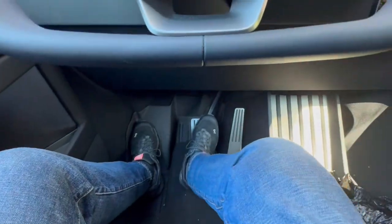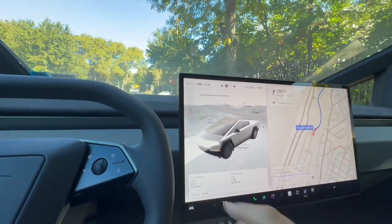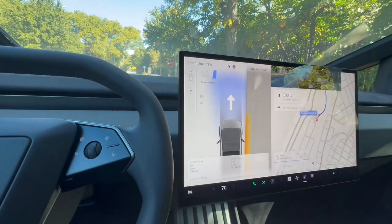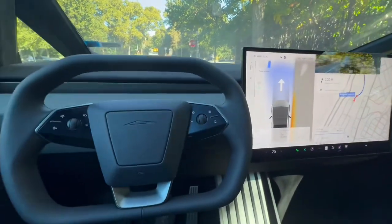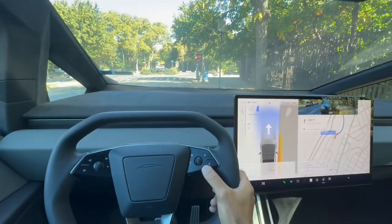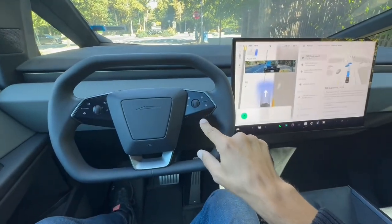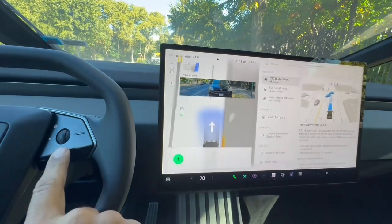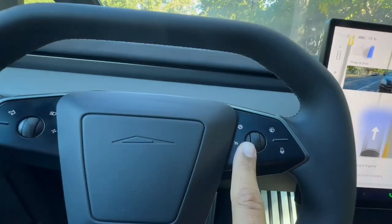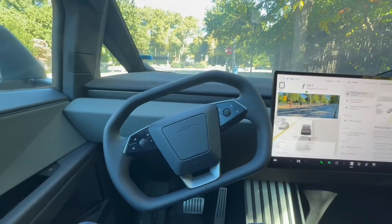Okay, now I've got to hit the brake for it to get ready to start driving. To do Full Self-Driving we're not going to drive ourselves — I believe you press the stalk down twice. I gotta release the brake now and hit it twice. Oh — Full Self-Driving, is it going? I'm supposed to press this button here. Oh there it goes — it's moving on its own!